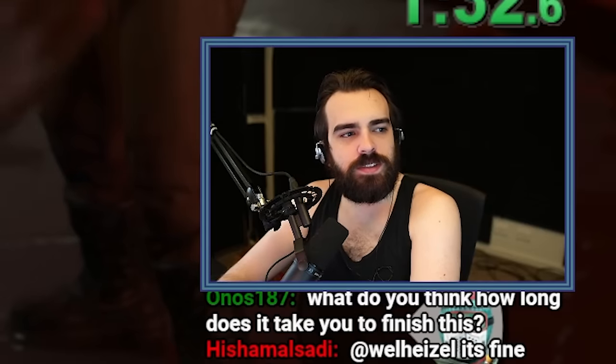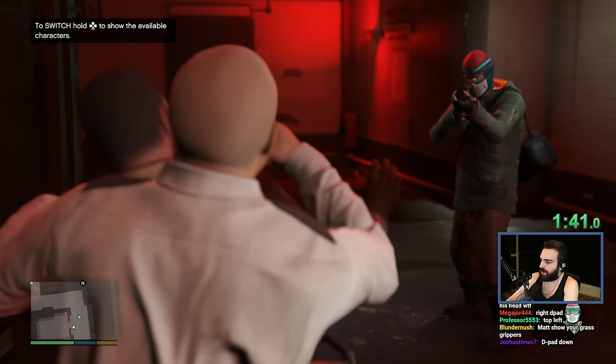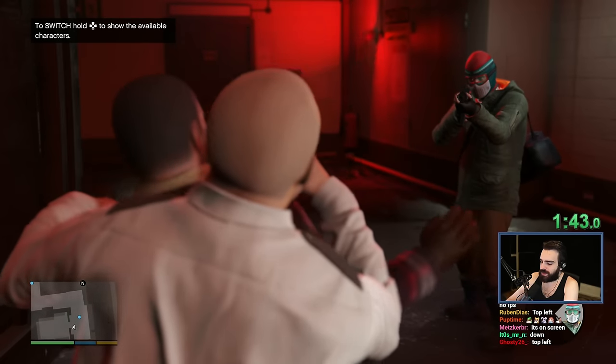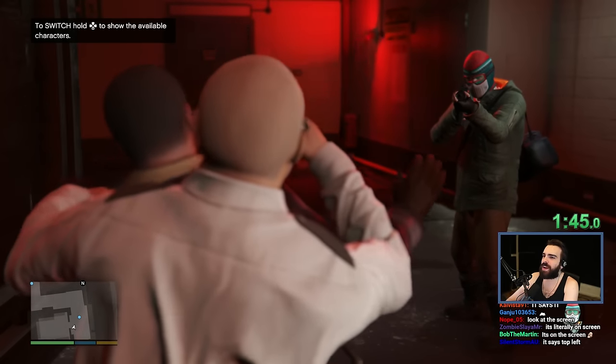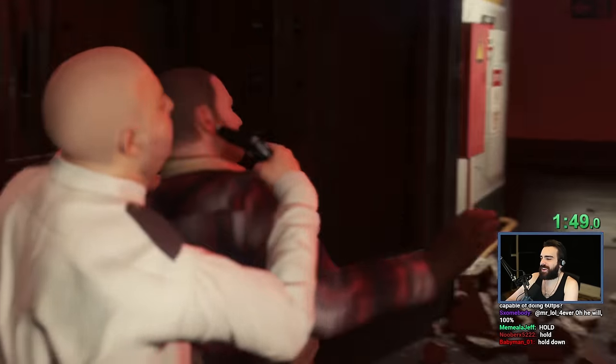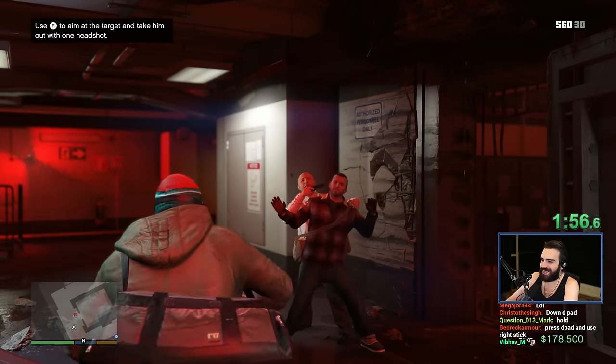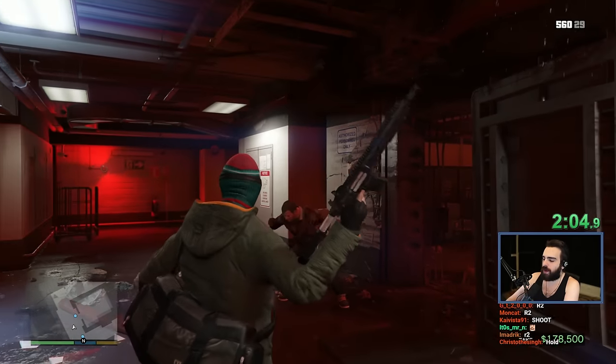Switch character is probably... checks notes... down D-pad. But I'm pressing the D-pad buttons and it's doing nothing. Oh no, he's gonna die. None of the buttons do anything. Oh wait, it says on the screen. What's the shoot button? There we go. Okay, I did it! I did it!